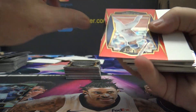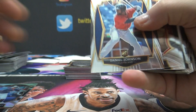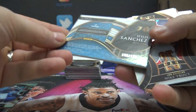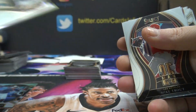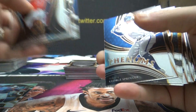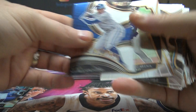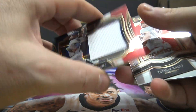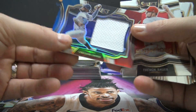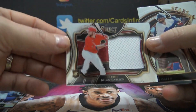Oh, I do! Pete Alonso, 183. Monty Harrison, 57. Jesus Sanchez, 168 — Jersey Autograph. Christian Javier, 43 of 99, it's a Tricolor — Adam, that one's yours. Dylan Carlson, DC3.